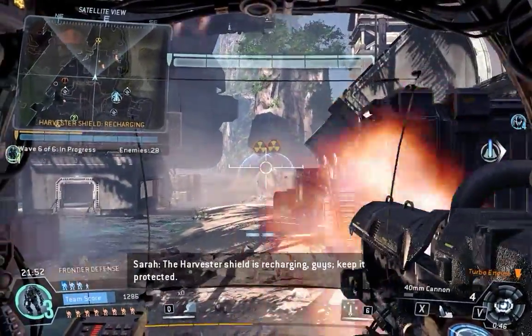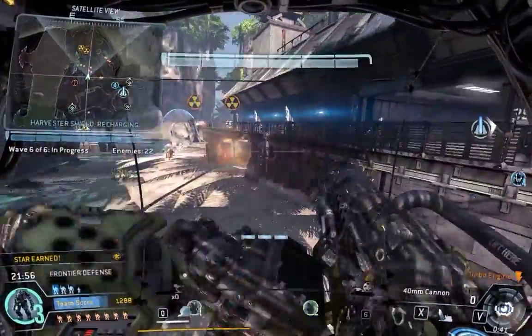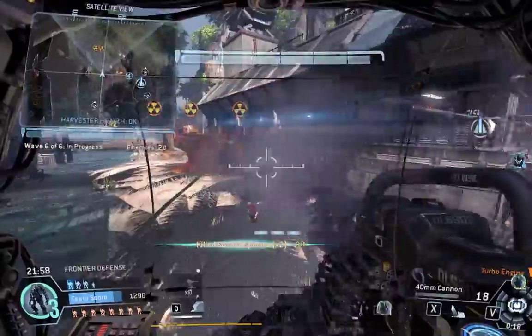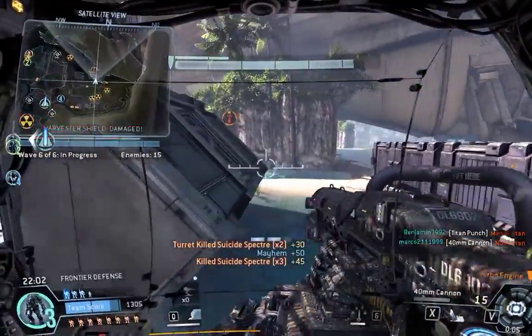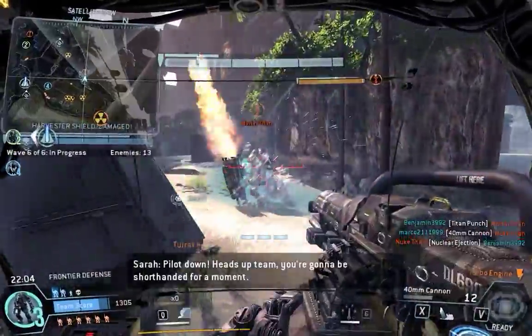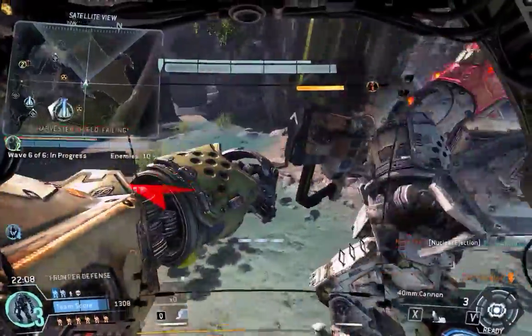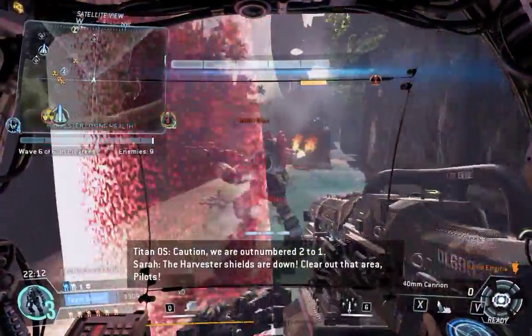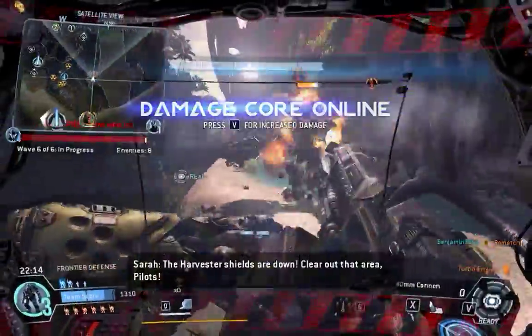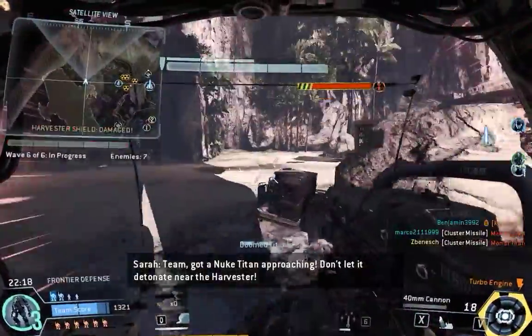The Harvester Shield is recharging, guys — keep it protected. Pilot down. Heads up, team — you're going to be shorthanded for a moment. The Harvester Shields are down — clear out the area, pilot. Activating damage core. Team, nuke Titan approaching — don't let it detonate near the Harvester.